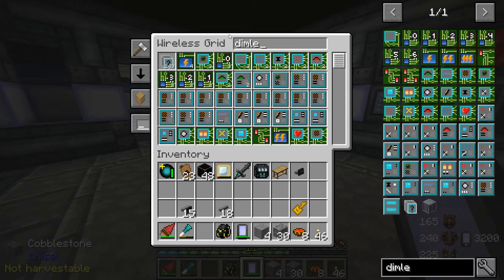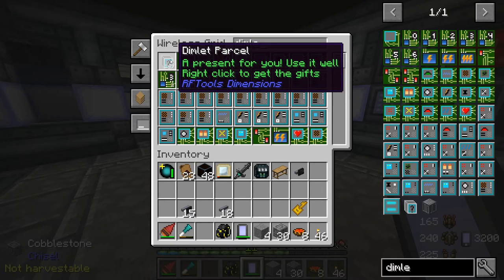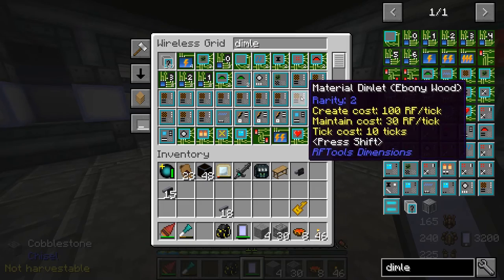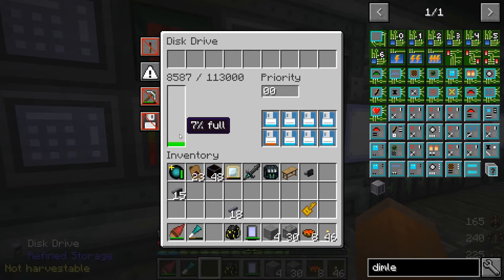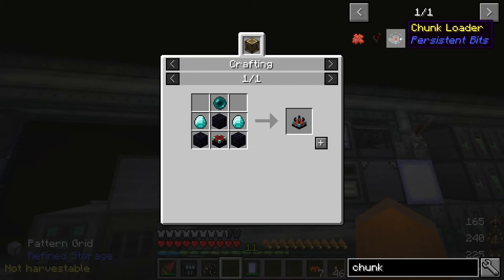I also want to show you how many dimlet parcels I have — I have 149 dimlet parcels, which should be plenty to get us the right kind of base parts we need to create our dimensional shard dimension. I also want to show you this disk drive — it says we're only 7% full, so obviously we're doing something right here. We've got these new chunk loaders from Persistent Bits, and I see I actually got a model update. The thing about these is you cannot set the chunk radius. There's also Extra Utils chunk loaders, which are cool but have a cost. These have a default chunk loading range of 7.